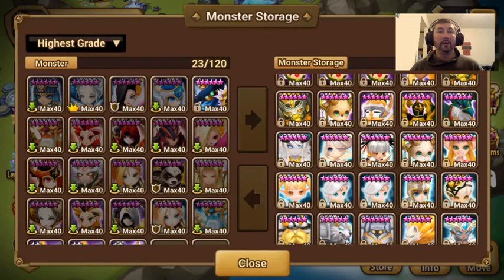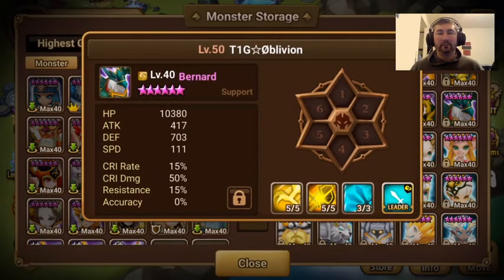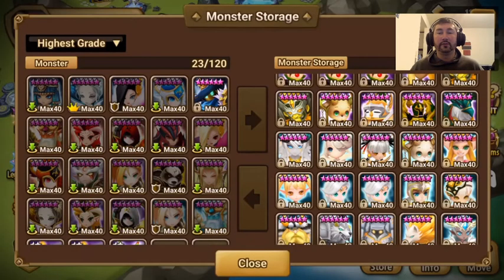Skill-ups are also very common — you can farm for them. For me personally, I will spend time in Channel 2626 summoning secret dungeons. Today is Fire Day — the day I'm recording this — so I'll spend time in 2626 so that people can get the skill-ups for Bernard, and also get Spectra and build Spectra for TOA.